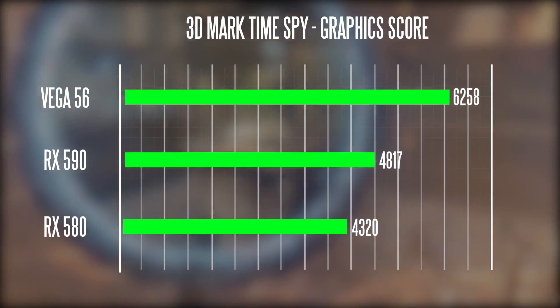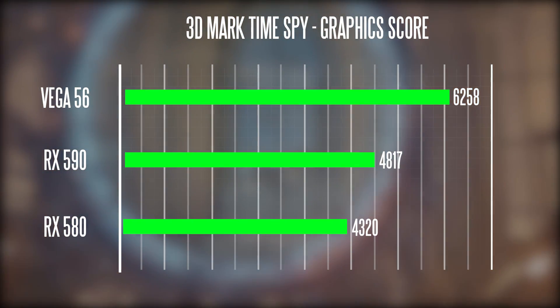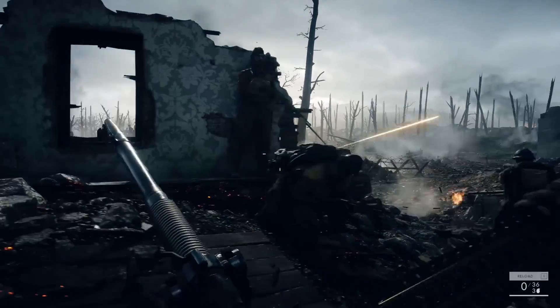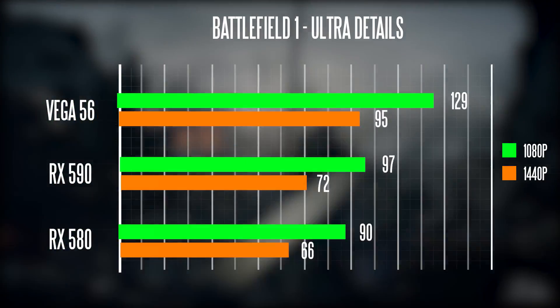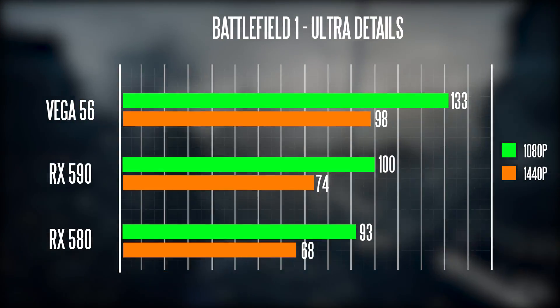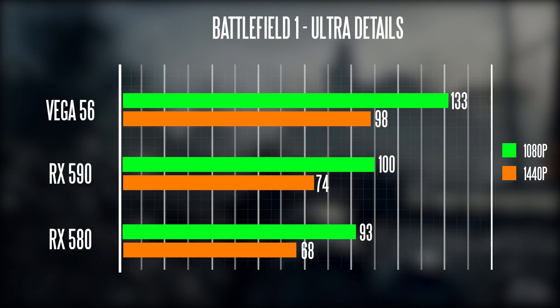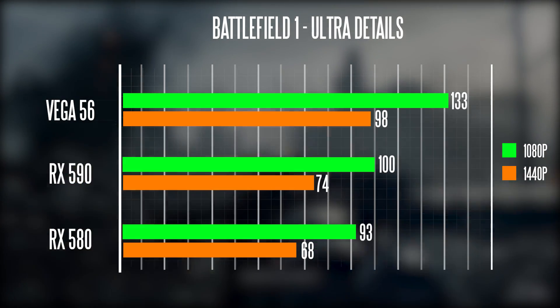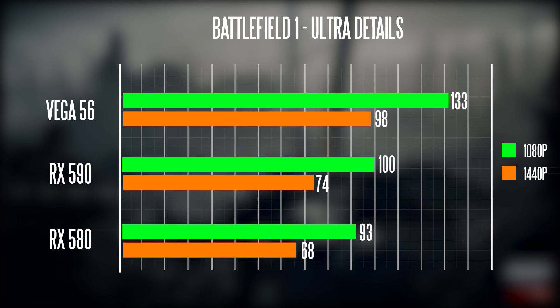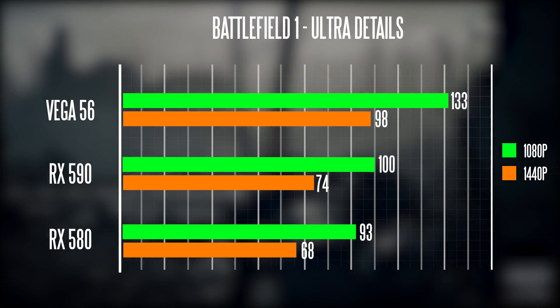If you take a look at our real-world benchmark results, both in 1080p and Quad HD resolution — looking at Battlefield 1 — we're getting about 100 average frames per second on our 590. The 580 is not too far behind at 93 FPS, and we're looking at about 133 FPS on the Vega 56. You can also see the Quad HD results just below that.